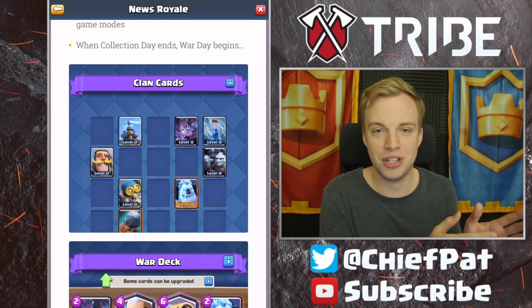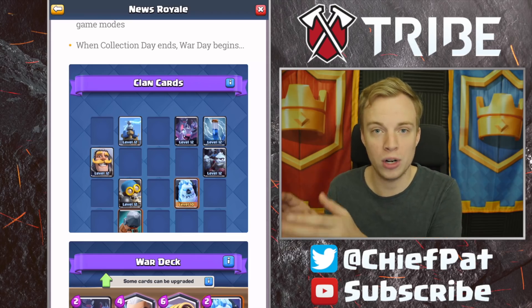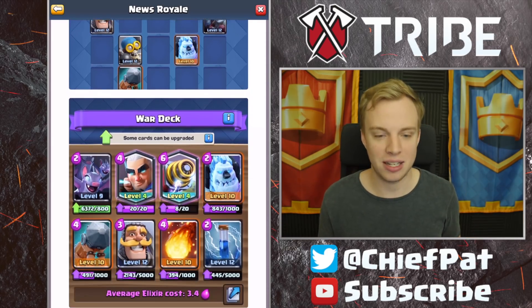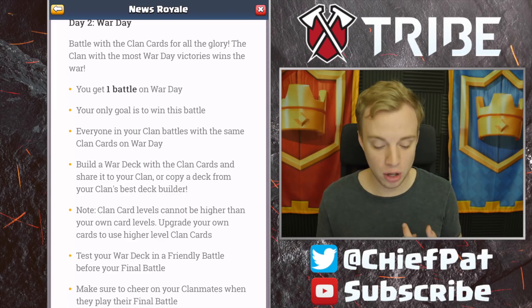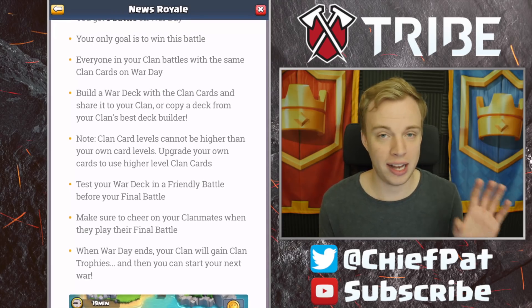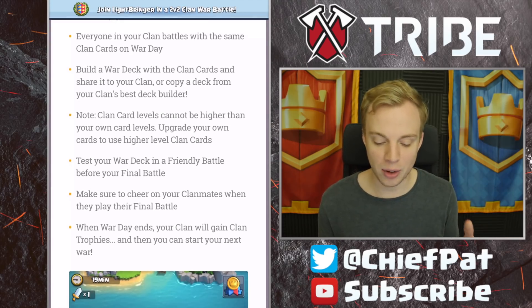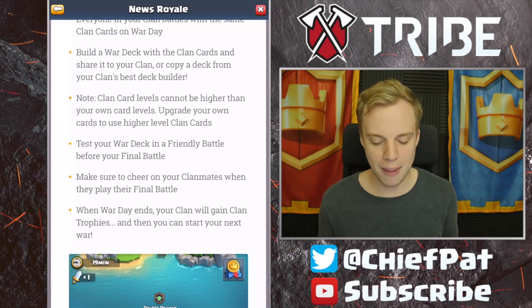So to summarize: on collection day you get three attacks, earn your clan cards, then build your deck for war day, go to war, and win. On war day you have one battle and your only goal is to win. Everyone in your clan battles with the same clan cards pool on war day.